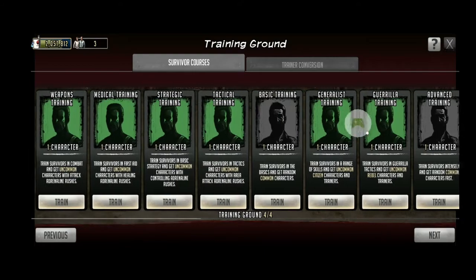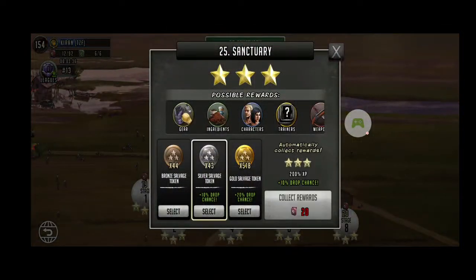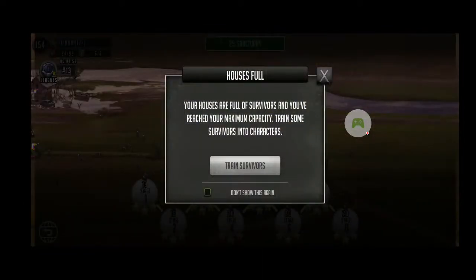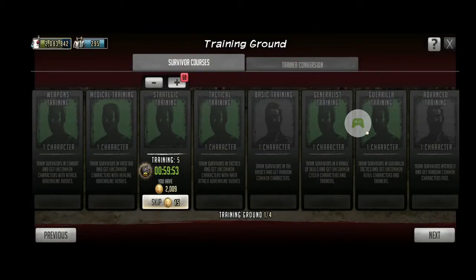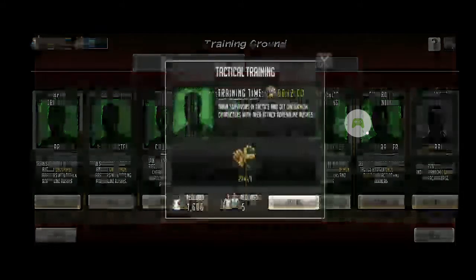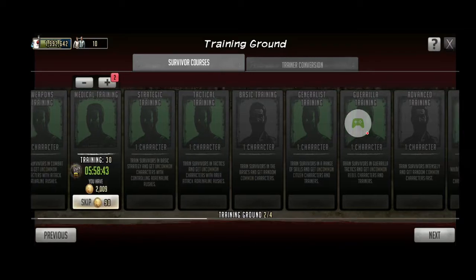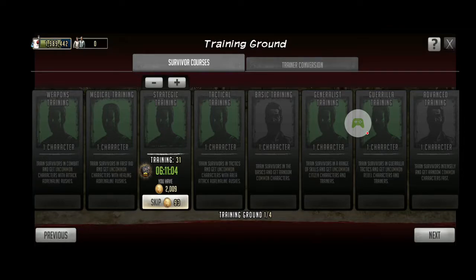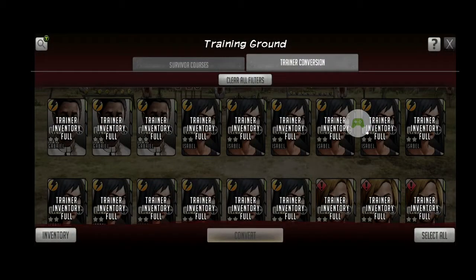Let's get back to getting the survivors. I'm going to use my world energy refills - one, two, three, and four. Let's spread them out. It's going to take six hours for these to train. I'll be back after six hours to collect them. Now I go to train a conversion - all the two-star survivors that have trained so far - and convert them.